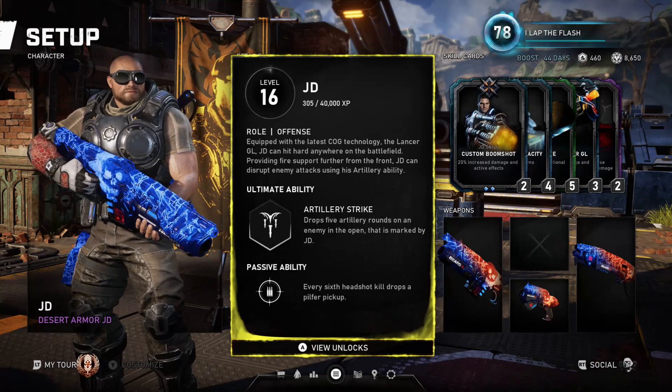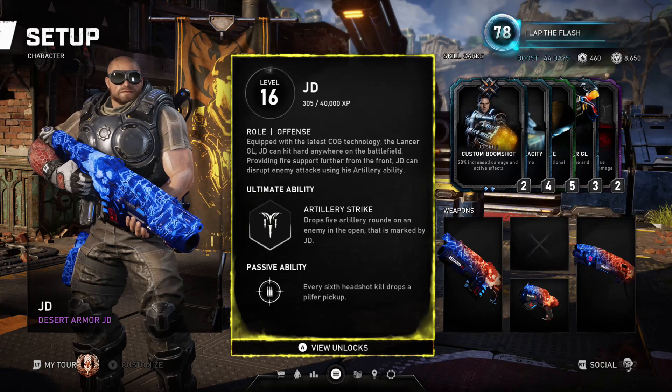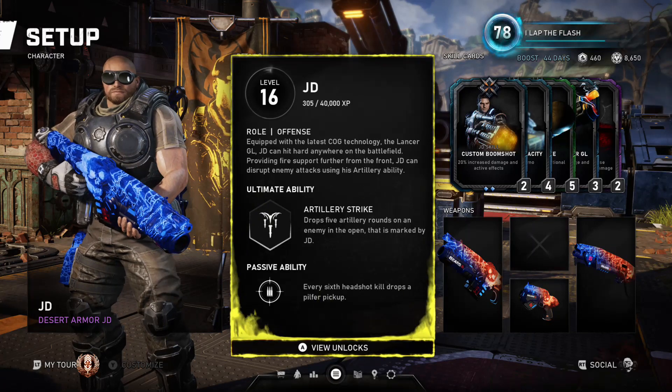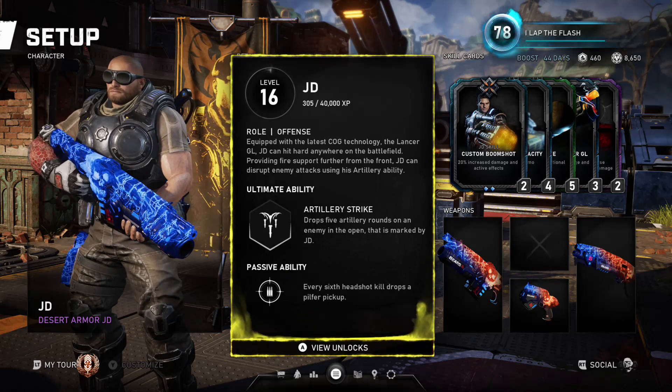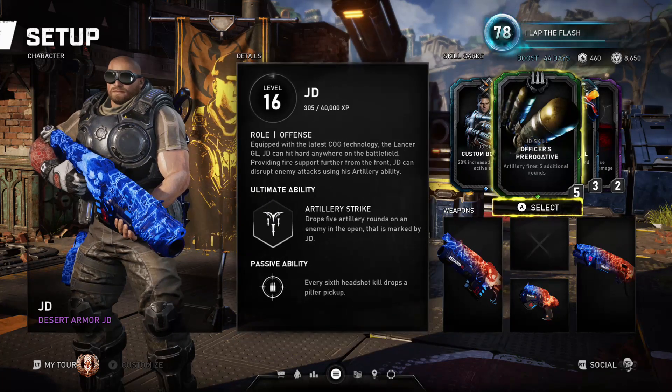The passive ability is that every six headshots drops a pilfer hiccup. So every six headshots you get — ballistic ammo only, no explosives, no grenades, no explosive ammo — on the sixth enemy headshot, the drop will appear where they died.